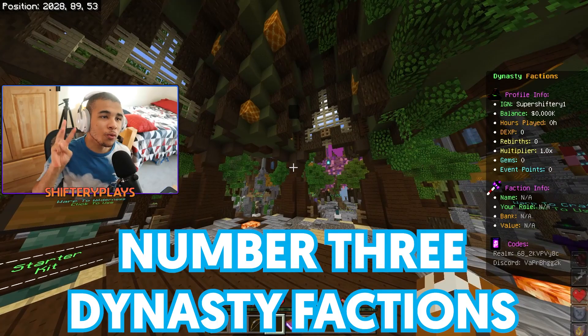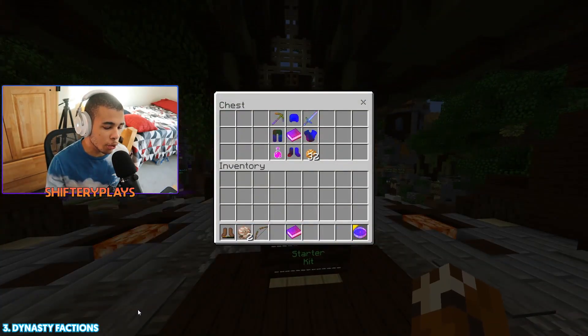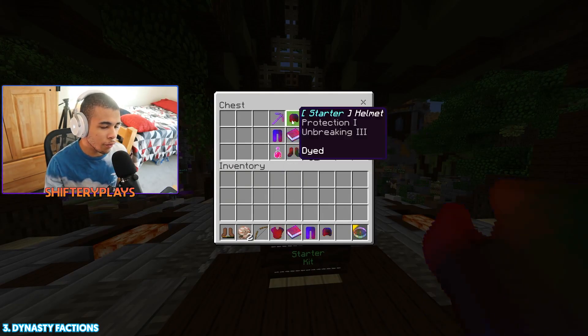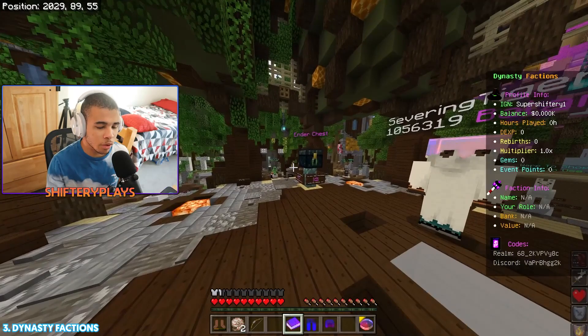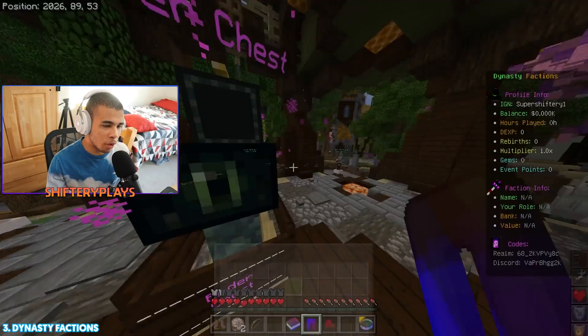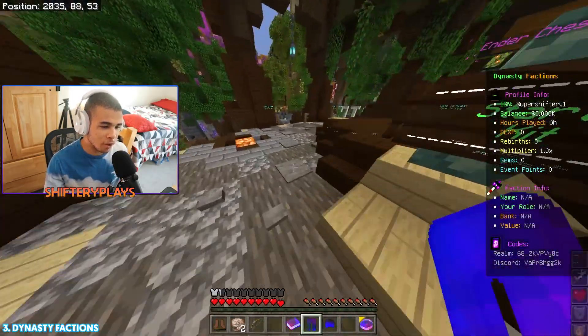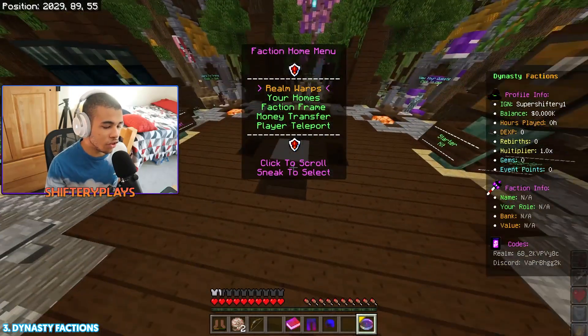Coming in at number 3, we have Dynasty Factions. When you spawn in, you can grab your starter kit — you can get all your armor, tools, etc. You can even read this book to know exactly what to do on this server. Right over here is the Ender Chest, where you're going to be able to simply put all your items from raids, or if you don't want someone taking your stuff, you can put it in there. Using this nifty GUI, you can warp around.